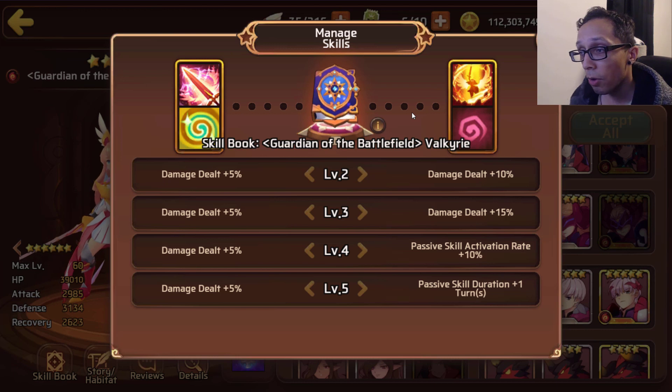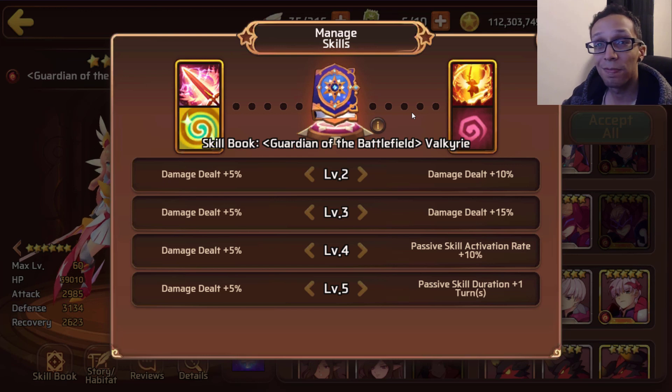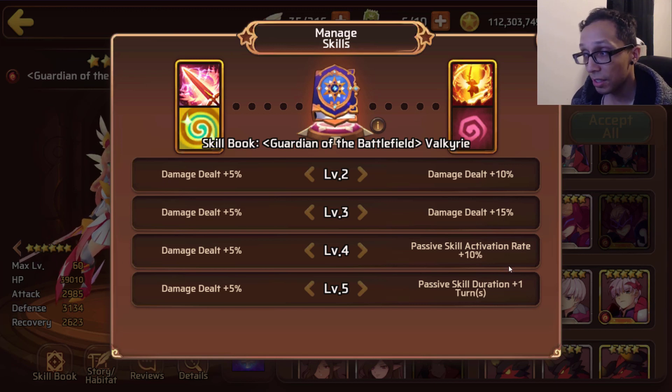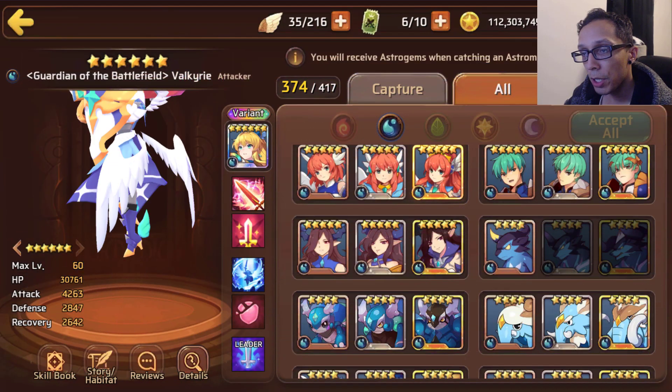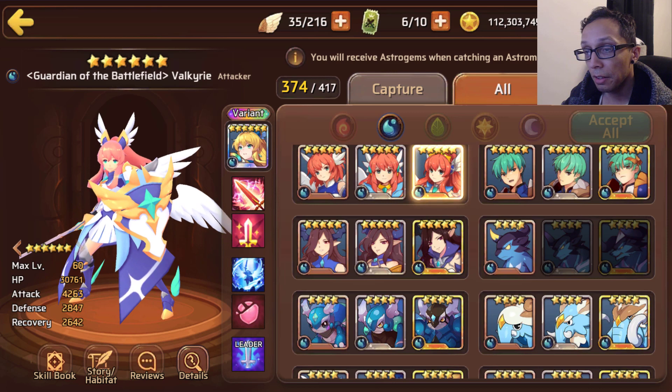Looking at her skill books: Morale Boost receives a 20% damage boost, and Stun receives a 25% damage boost and goes up to 90% chance for two turns - now we're talking. If you want to book up your Fire Valk and ultimate evo her, she's probably one of my favorite Valks. Just pray to the gods you get it all into her five-star skill. Overall she is a solid PVP and clan versus clan unit.